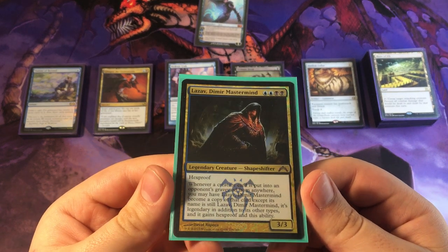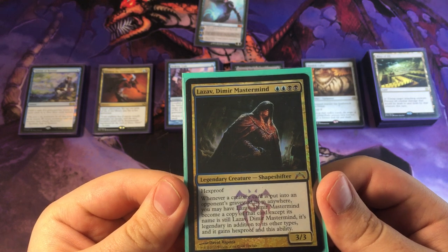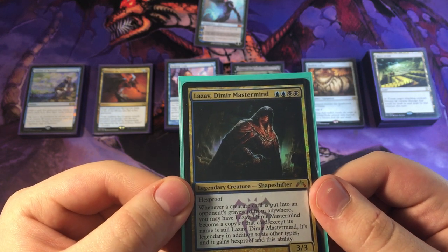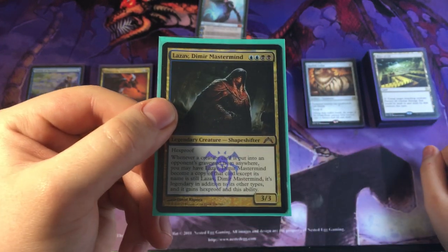So it's 2 blue and 2 black for a legendary creature, Shapeshifter 3/3. It has hexproof, and whenever a creature card is put into an opponent's graveyard from anywhere, you may have Lazav, Dimir Mastermind become a copy of that card, except it's still Lazav, Dimir Mastermind. It's legendary in addition to each other types, and it gains hexproof and this ability. So yeah, a very strong commander.